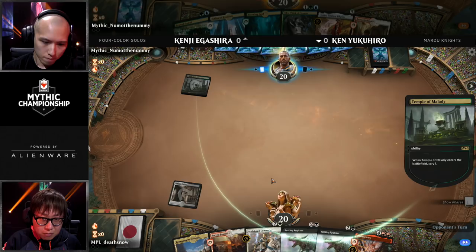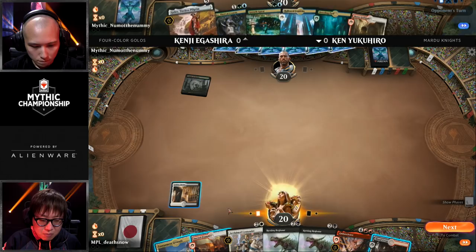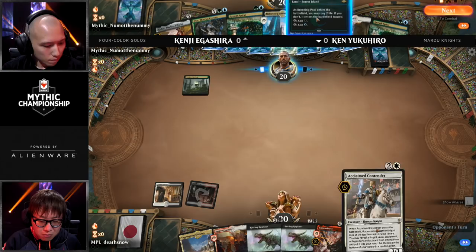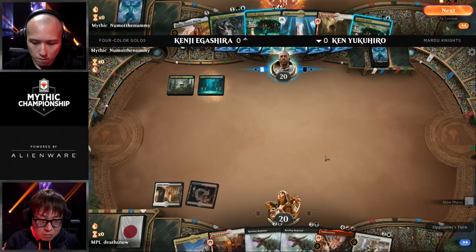You need the Arboreal Grazer to make sure you have a way to ramp into your Circuitous Routes and your Goloses. Another card to mention: there's also Oko Thief of Crowns in this deck for Kenji instead of Teferi, and he may be able to use that to recoup some early damage in case he does find a sweeper. He might even have to use it to turn that Rotting Regisaur into a 3/3 to make that Embercleave a little more manageable.